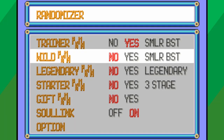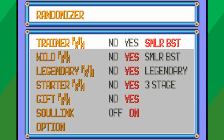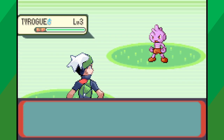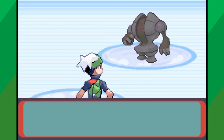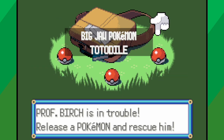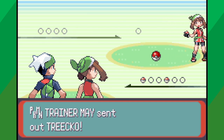The other settings mostly explain themselves — they randomize specific groups of Pokemon, and these settings can be changed at any point. For some groups, there is a special third option besides turning the randomizer on or off. Trainer and Wild Pokemon can be randomized to have a similar base stat total to the original Pokemon. Legendary Pokemon can be randomized into only other Legendary Pokemon, and starters can be randomized into only first stage Pokemon that evolve twice. For the rest, I haven't made any changes, so it truly feels as if you're playing Vanilla Emerald while battling together with a friend.